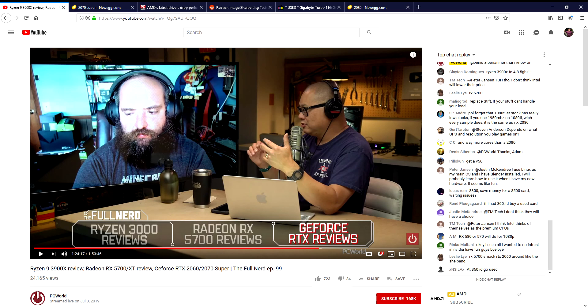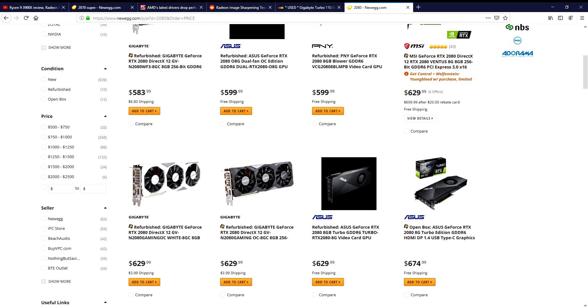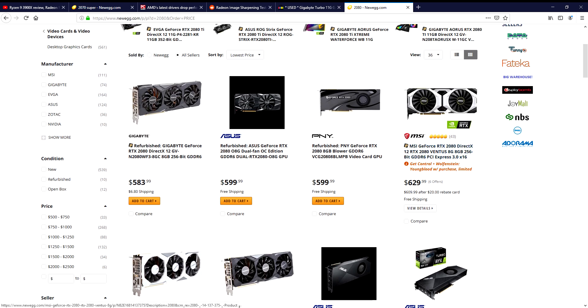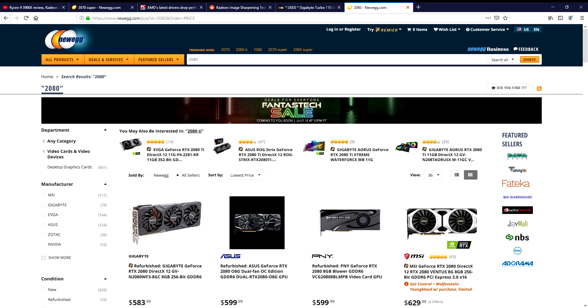The 2080 Super is going to come in at $699, essentially taking the place of the regular 2080. The other thing to keep an eye out for is that when that happens, existing 2080s are going to drop in price as they clear inventory to make room for the 2080 Super. You might even be able to find a vanilla 2080 for $600 or less.